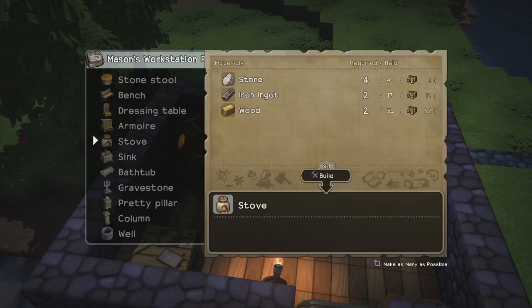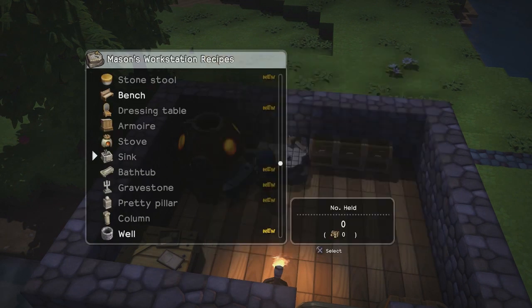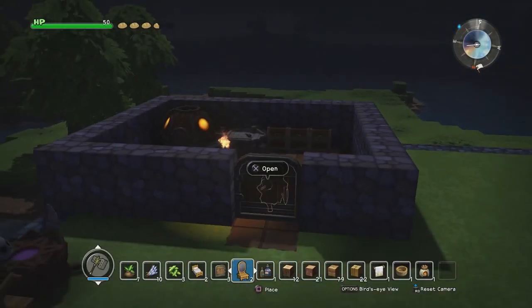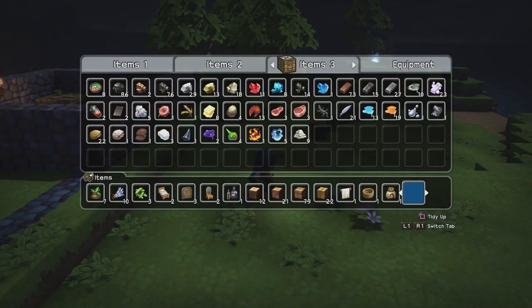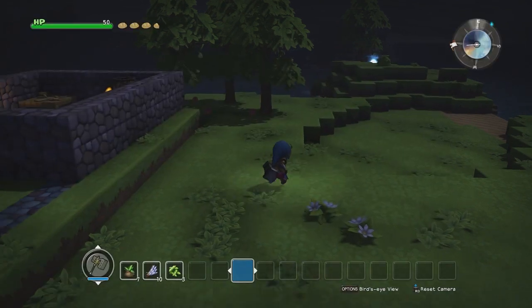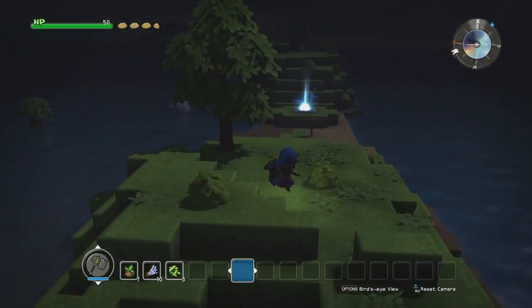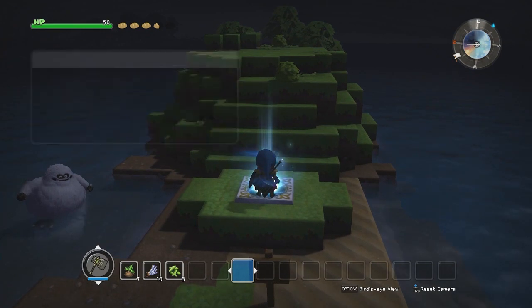Okay, so stove, sink, bathtub — requires stone. Well, let's go get some stone then. Didn't realize I was totally out. There should be some through this portal. Maybe put a stone outline at the top before the roof — but I don't want to make my buildings too tall, that'd be the one problem.